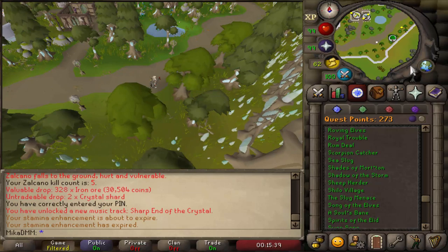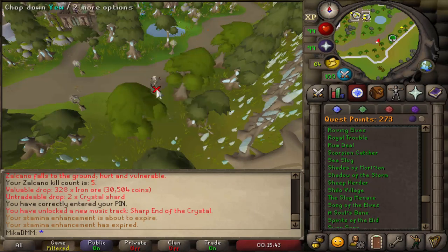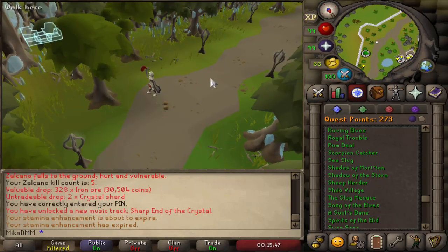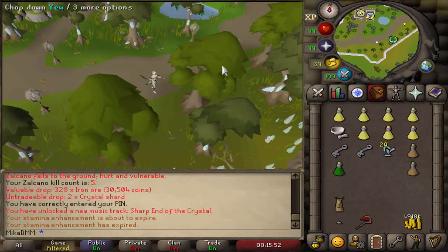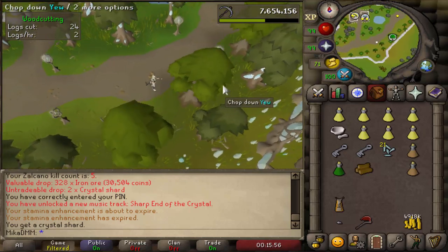We are now located in the southeastern part of the city. You have some rare trees right here and those are yew trees. They look very different compared to the usual yew trees, but it's definitely a spot where you can chop some trees. Realistically I don't see anyone ever using this spot, but it is here if you want to chop some trees.